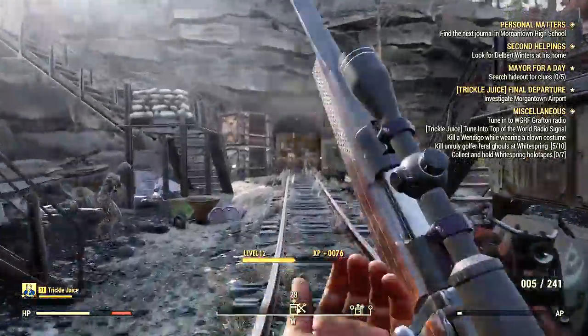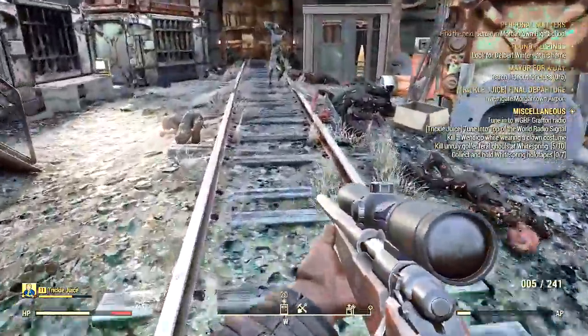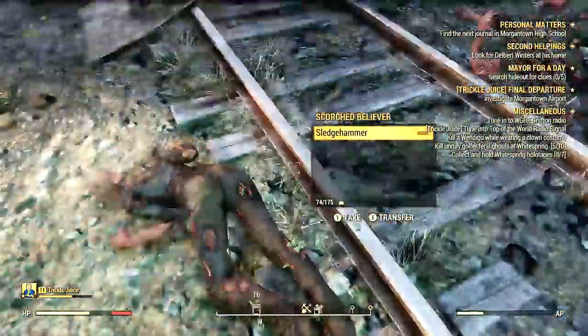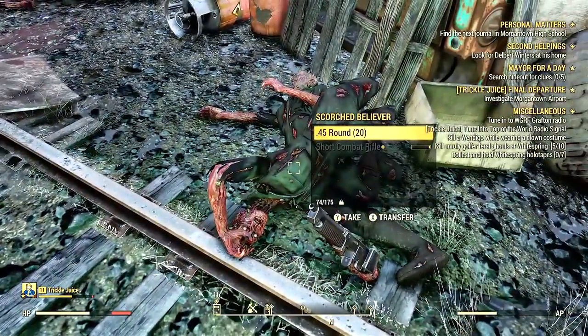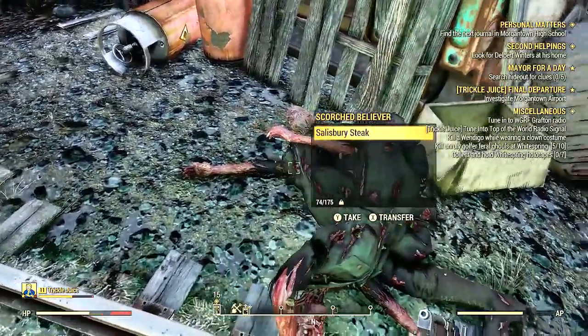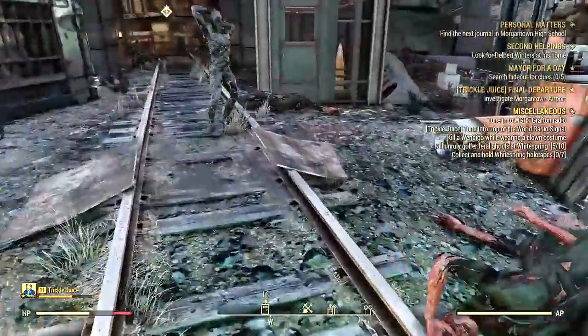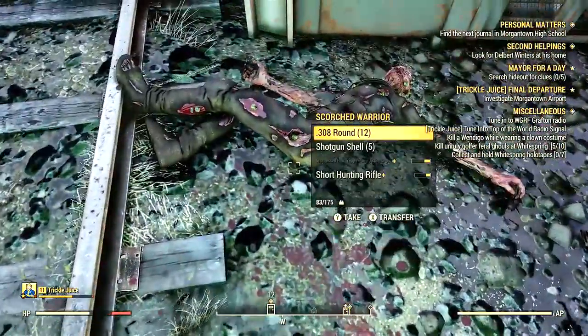You want to snipe these guys from a distance. They do have shotguns and they will kill you instantly. Usually they don't react, and sometimes they do, but it's not a big deal as long as you've got that sniper rifle. You can catch them off guard and kill them easily. There are only five scorched here.